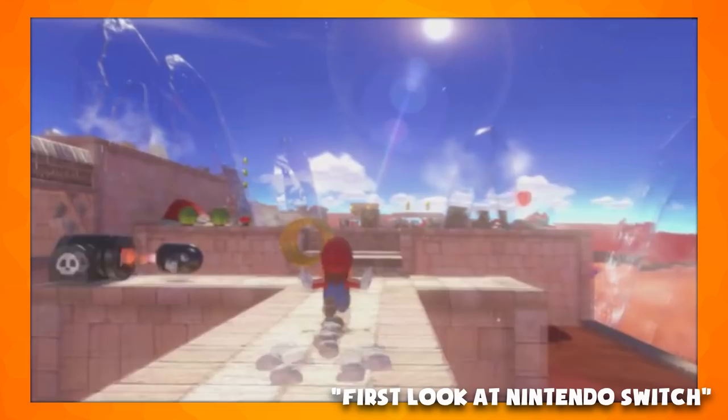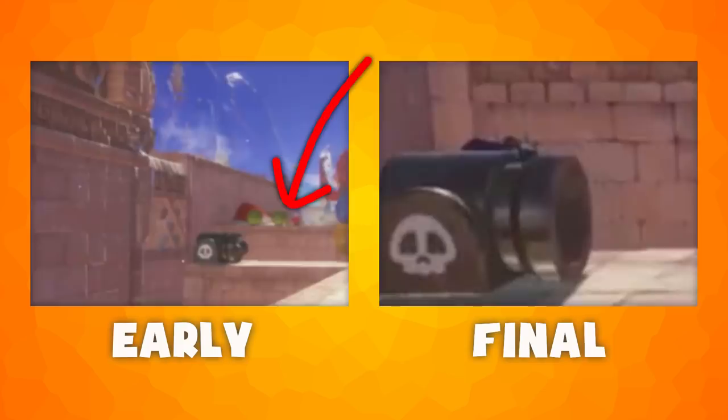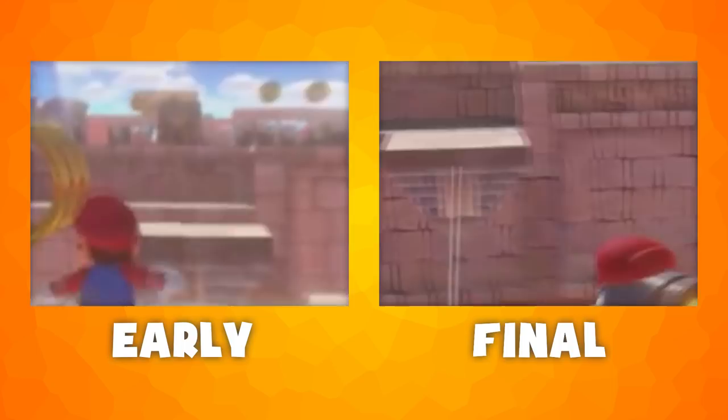The second scene also takes place in the Sand Kingdom but doesn't have as many differences. The ones which do appear are: all of the ice spikes seen here were removed in the final game, the bullet bill cannons' animations seem to be slightly more subtle in the final game, the trailer lacks the black signpost inside of the quicksand, and there is no line for the path of the moving platform in the trailer.